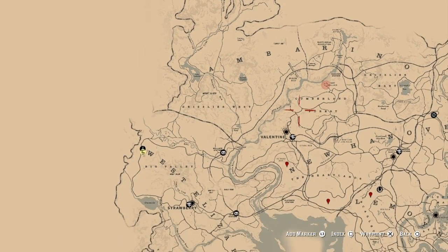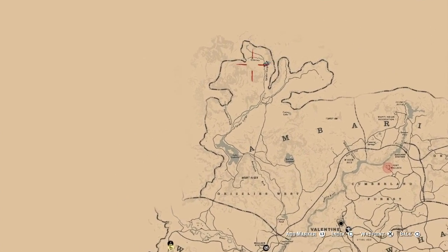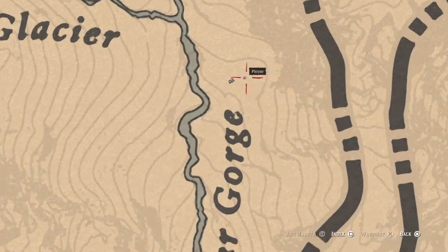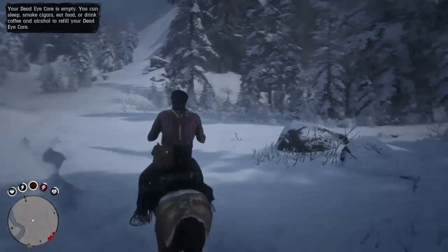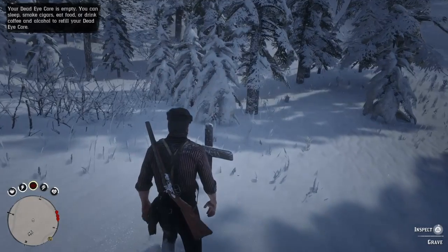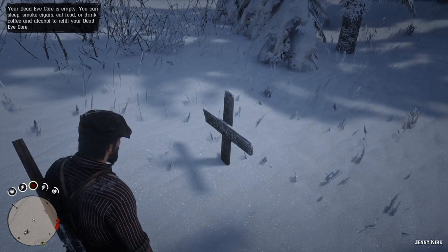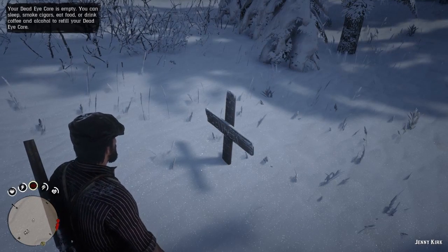The next person I'm going to show you is Jenny Kirk. As you can see, here is Valentine. All you want to do is come up to the right — it's going to be right above the last one you just saw. Go right above Spider Gorge and put your marker exactly where my player is. Hop off your horse and come straight over to the grave site, inspect it, and that's it for Jenny Kirk. Just come up here and inspect it like you did the others so it confirms that you found the grave and you'll be able to get the trophy at the end.